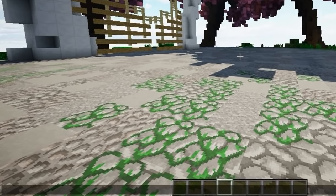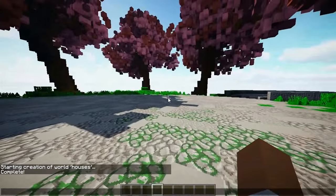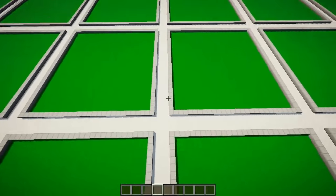You can copy this command right here, which can also be found on the plugin page. It's slash mb create, and then a name. In the config you will have to change this name if you change it. By default this value is the plot size, and I would not recommend changing it unless you've changed the schematics as well. After that, click enter and it'll start generating the whole world. Once done, you can do 'mv tp houses'.